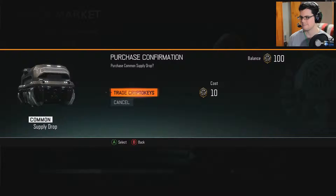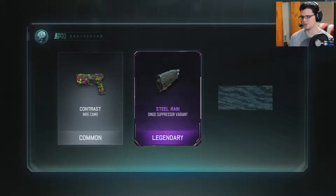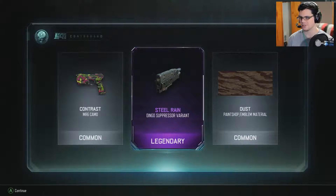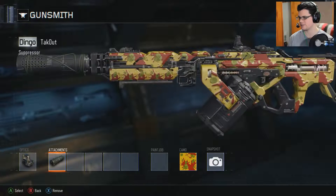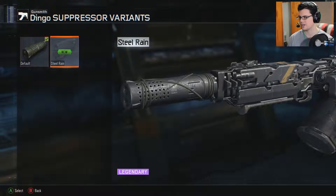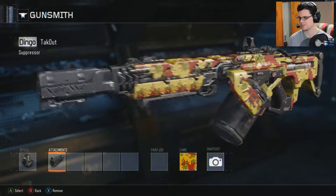Common supply drops — what do we get? Ooh, legendary for the Dingo suppressor variant! That's pretty cool. Let's apply this to the takeout skin. So that's the standard suppressor right there — kind of cool. Let's try the steel ring variant — oh, that's a much better looking suppressor. I like that one, it matches the gun and everything.